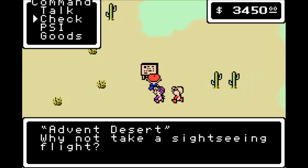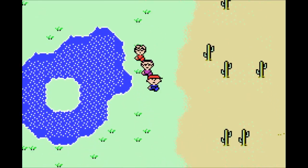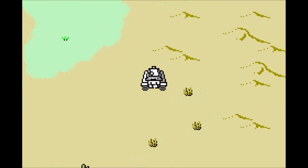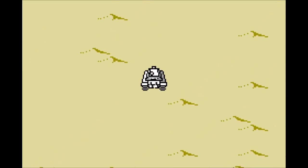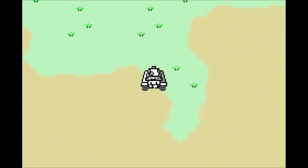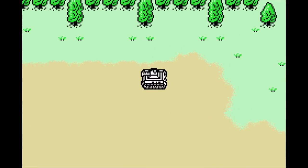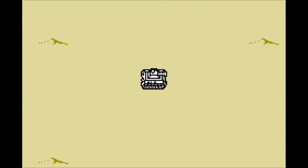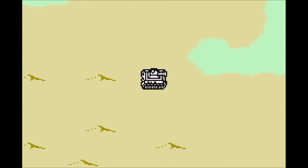A sightseeing flight - the Advent Desert. You don't say. What I want to do - and you have to do to move on at this point - is get in the tank! Look around, go exploring, roll over and bulldoze anything and everything in your path. It's amazing. Although you're not going to get into any encounters whenever you have the tank, so kind of unusual. They give you this super great tank, then you really can't do much with it. Oh well.